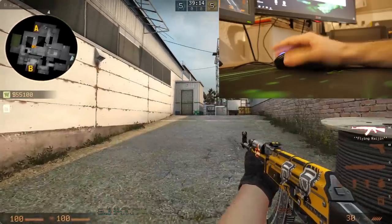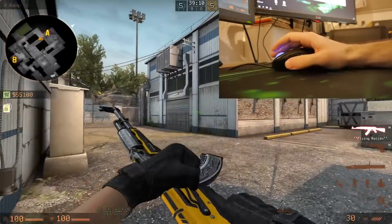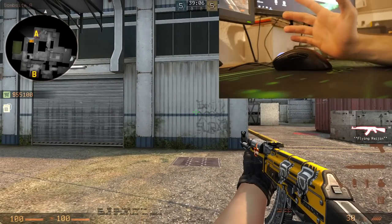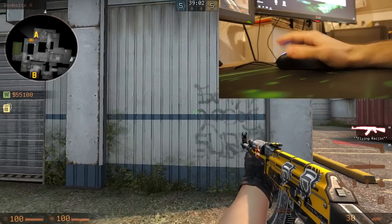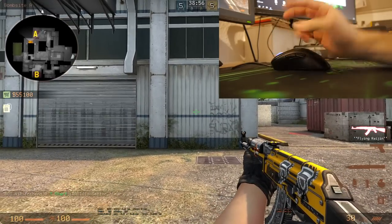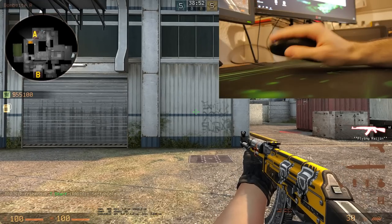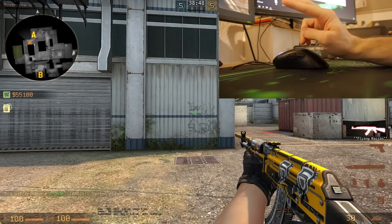Palm grip is usually the most well-known grip style which the majority of people are using. The main reason for that is that it is very consistent, as well as very comfortable for the majority of players. When you're using it, you have essentially two joint points: you've got your arm movement and you've got your wrist movement — there's no other movement, just those two.